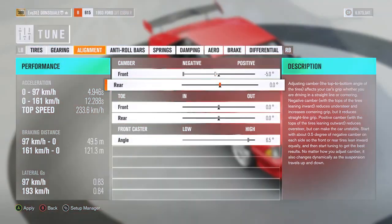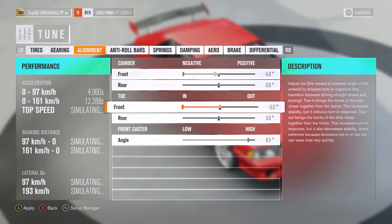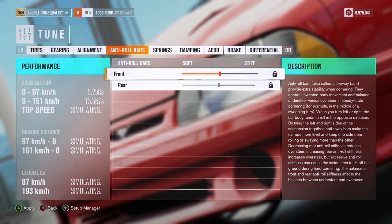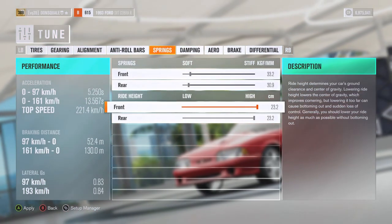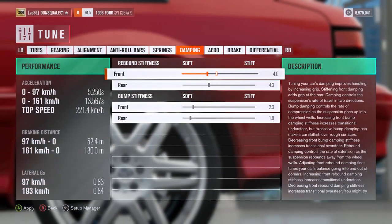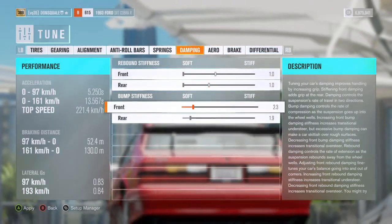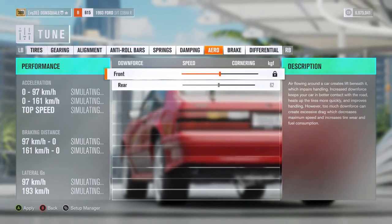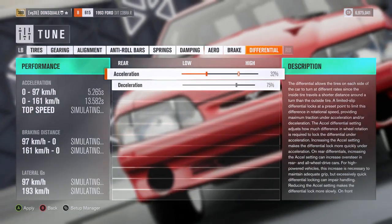Big camber in the front, and we're going to put a lot of toe in the front as well. Roll bars we're going to leave as is. Springs — very nice and soft. Ride height up, dampening soft all the way around. This thing is just going to be absolute jello, which is going to be one of the fun things about this build. Differential acceleration is going to be on the low — probably because you don't have very much diff fluid; these things happen from time to time.